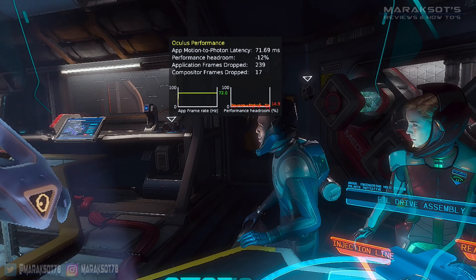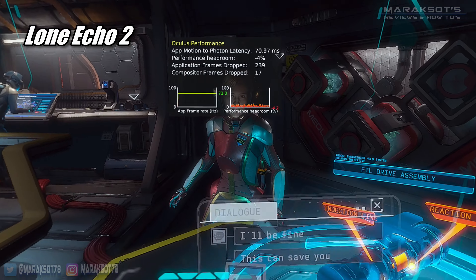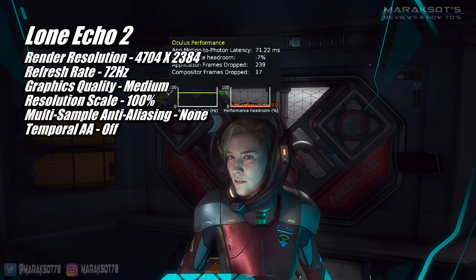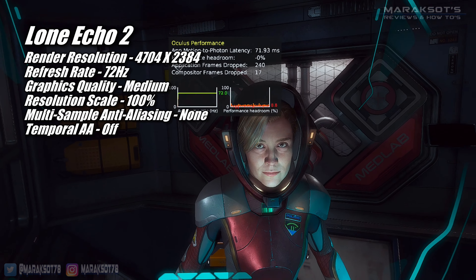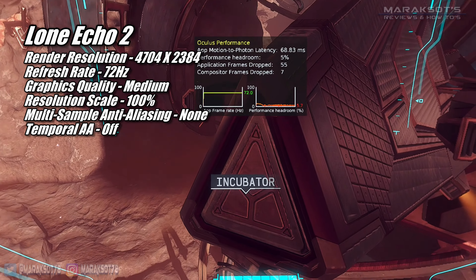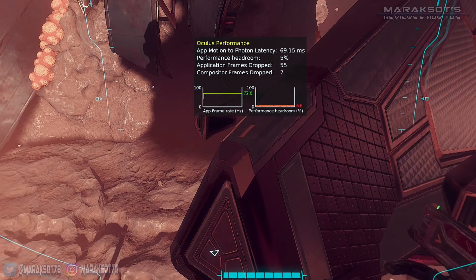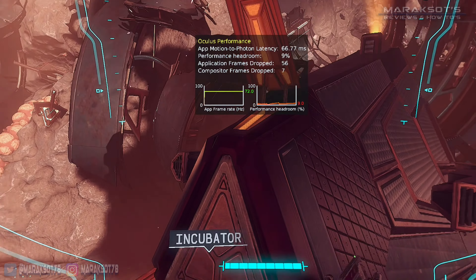Next up is what I feel is one of the best looking games currently available for VR — Lone Echo 2. It took a bit more time to dial in, but I ended up with 4704 by 2384 at 72Hz. In the game's graphics settings, I used the medium quality preset, which still looks amazing, left the resolution scale at 100%, turned multi-sample anti-aliasing to none, and temporal AA off. This pushed the 3060 Ti right to the bleeding edge with pretty much no performance headroom to spare, but the game ran great and looked amazing.